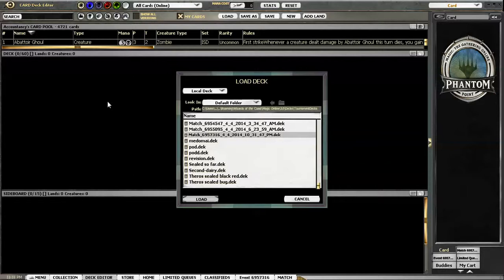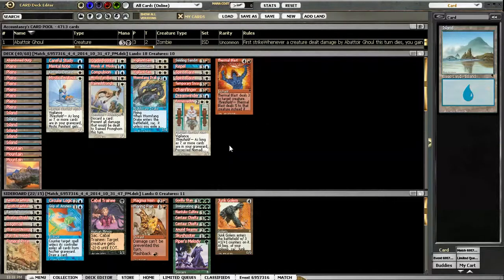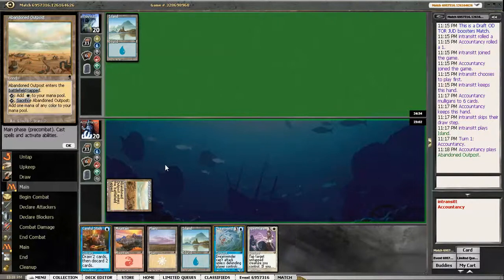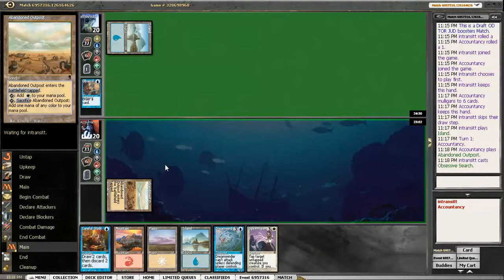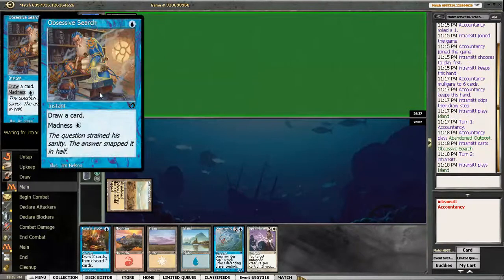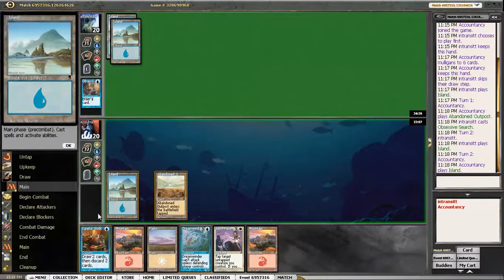Just going to see what kind of 2-drops are available. Not a ton. I'll actually start with Abandoned Outpost here — just give us more information on what we can keep in our hand and what we can discard. That card is so sweet. I just want this in my deck all the time in this format. Seems really counterintuitive, but the card is actually really good.